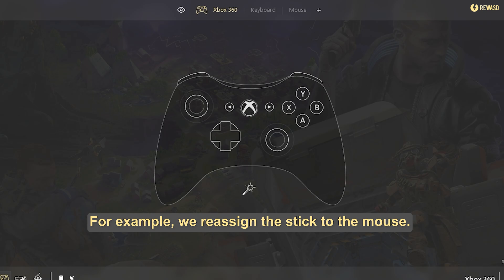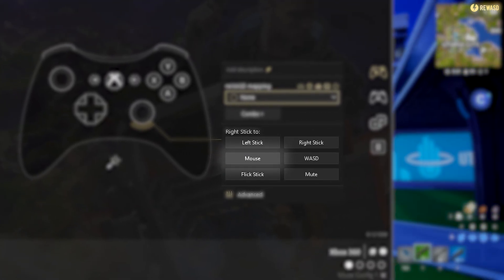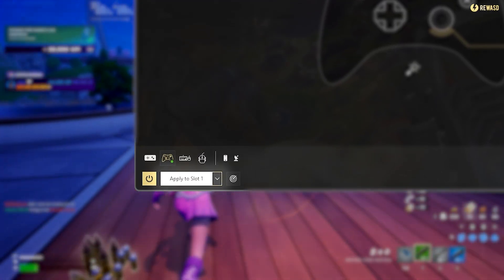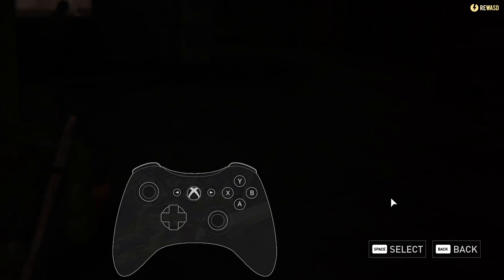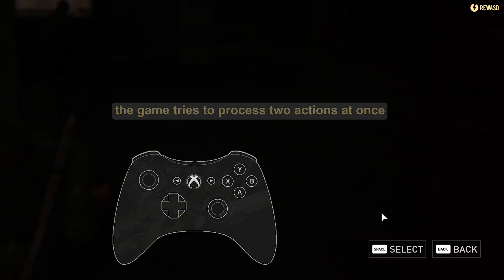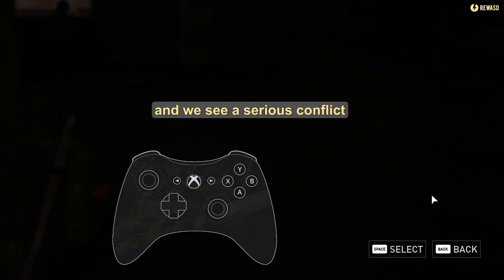For example, we reassign the stick to the mouse. As you can see, if we don't use the mute function, the game tries to process two actions at once and we see a serious conflict.